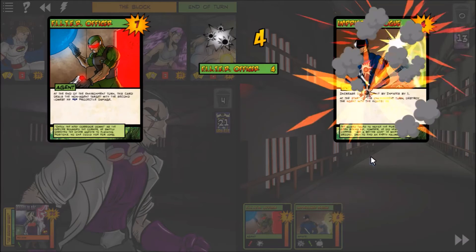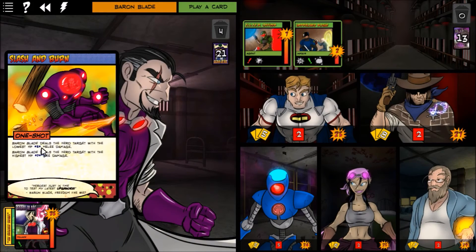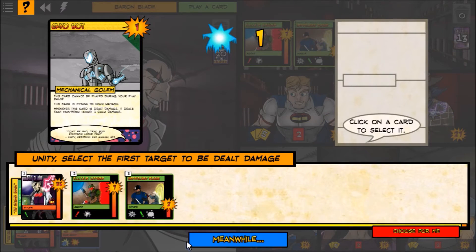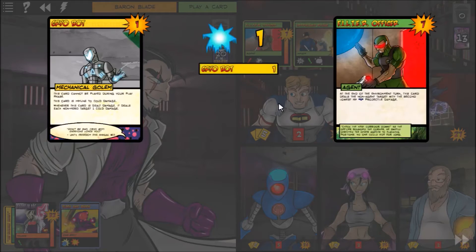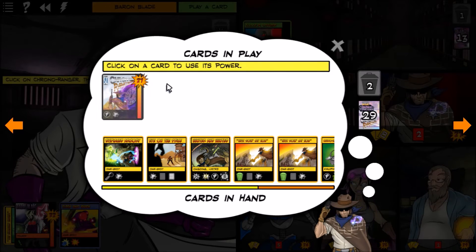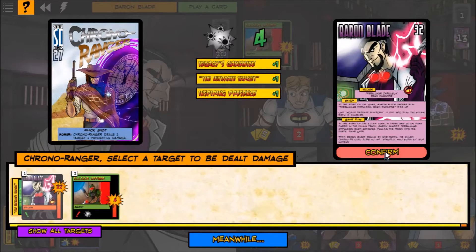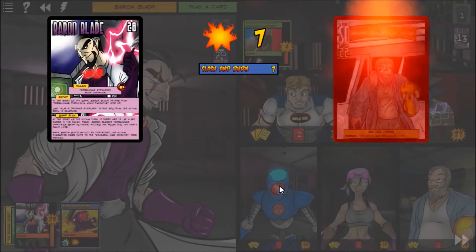The rogue plays Slash and Burn — deals the hero target with the lowest hit points five melee damage, and the hero target with the highest hit points seven fire damage. My Cryobot gets hit and blasts everything back — all non-hero targets take damage, increased by Legacy's bonus. Chrono Ranger gets to use Ultimate Target's power and quick shots Baron Blade himself for four damage with all the bonuses.